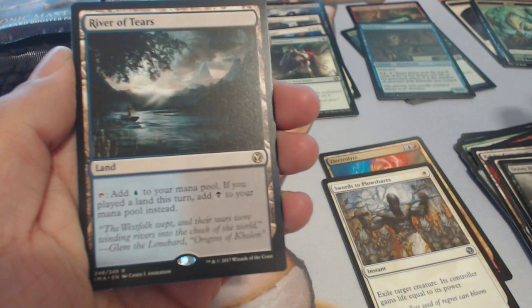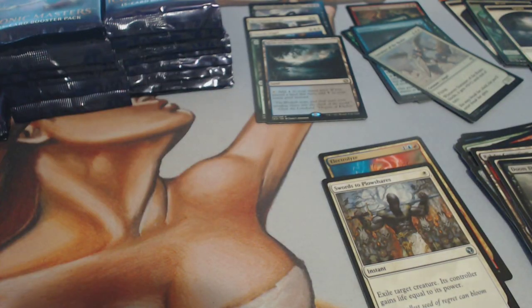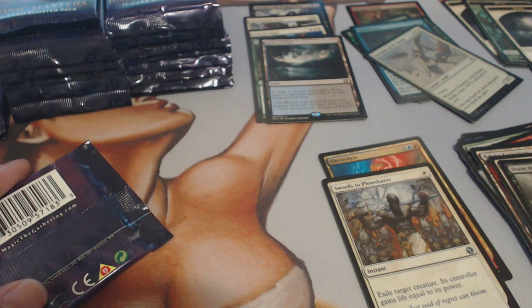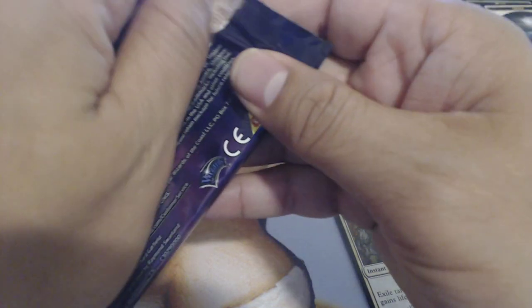River of Tears — I think that's a couple bucks — with a Sustainer of the Realm. River of Tears is about two bucks. Not the land we want to see. We're looking for that Horizon Canopy or Grove — those are the big hit lands.